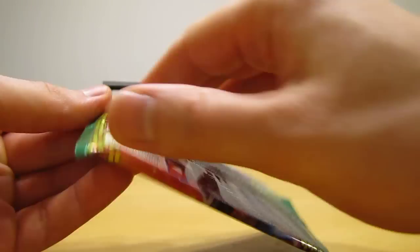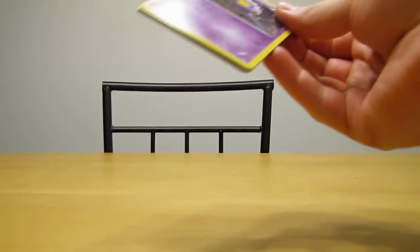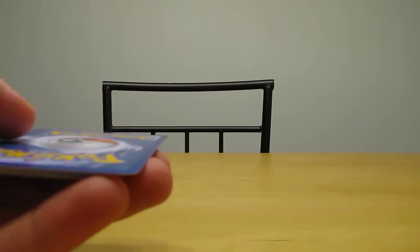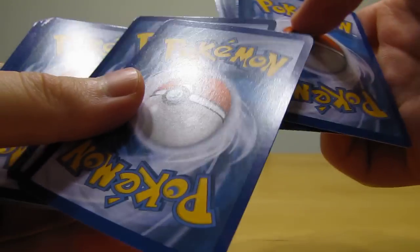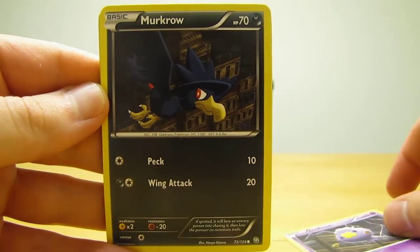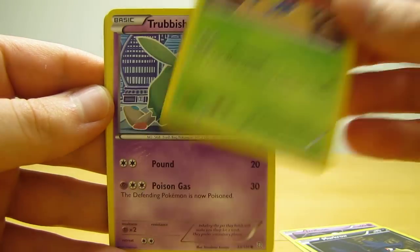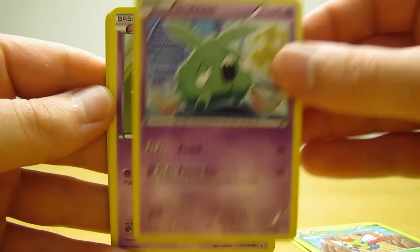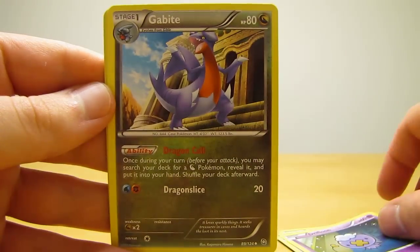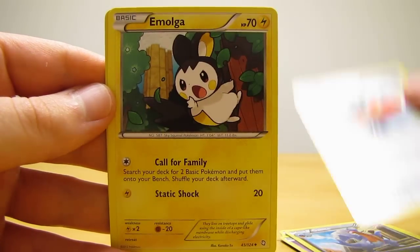And then the second and last pack for the video — Gyarados on this one as well. Okay, so this pack starts off with Drifloon, Murkrow, Yanma, Trubbish, Drifloon, Gabite, Rescue Scarf, Emulga.